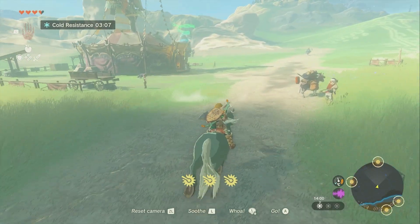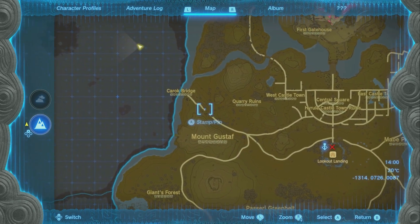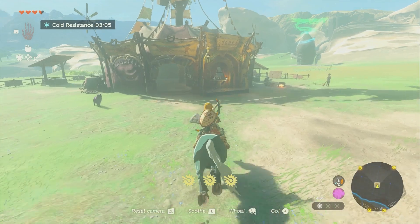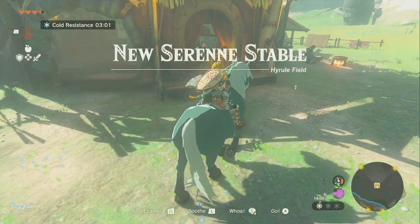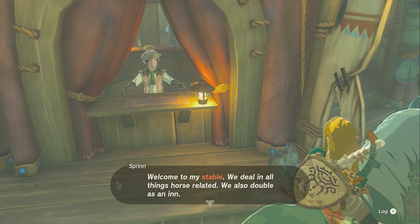Eventually you'll come across this place. We're over here to the west. From Lookout Landing, you're going to follow this road. I'm going to go over to right around here on the map. When you get here, there will be one of these stable places. While on a horse, you can hold ZL to look at this guy and then press A to talk to him.